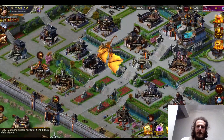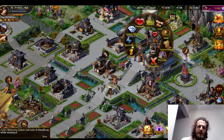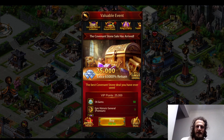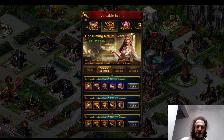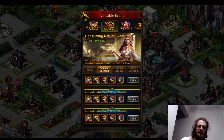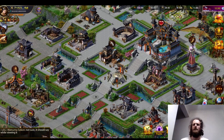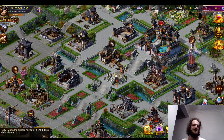That's the spiritual beasts. As far as my buildings: my keep is upgrading to level 40 right now. It is the consuming return event for construction speedup and common speedup. I'm going to speed it up and complete the keep once they have the Monarch server competition day for city development or power increase — I'll speed it up then.